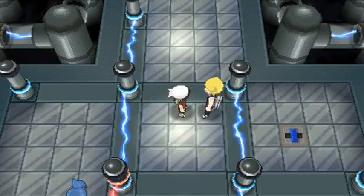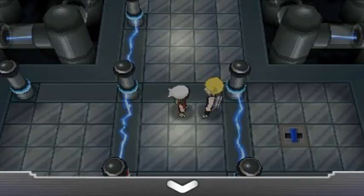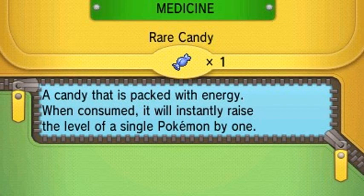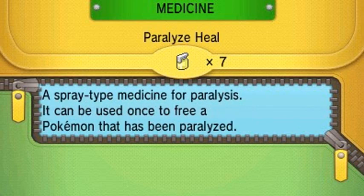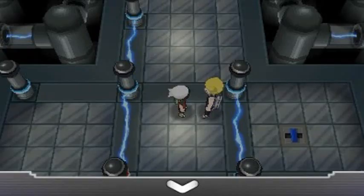Next up we're gonna be battling Watson. First let's heal our Pokemon, then let's check out the new Crobat we have. Toxic Batman has Inner Focus which protects it from flinching, and it is a super speedy Pokemon - very defensive, very speedy. It's a Poison and Flying type - a very good Pokemon. Watson is waiting for us.